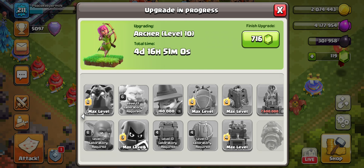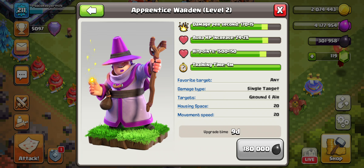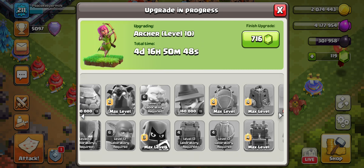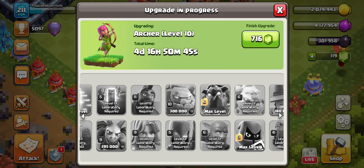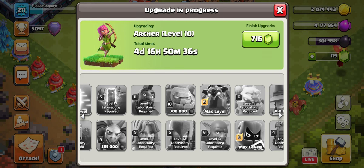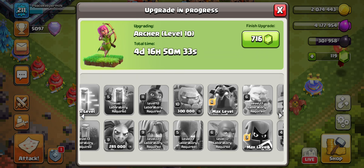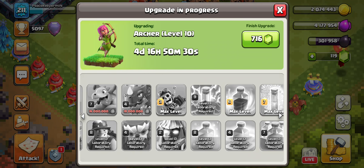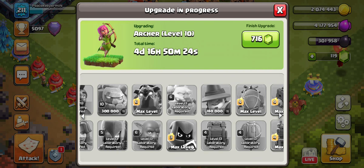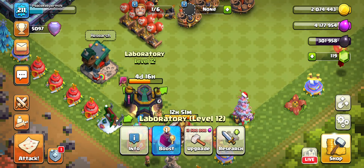We only have a couple of dark elixir troops left to upgrade. I believe the Apprentice Warden only has one level at Town Hall 14 and maxes out at Town Hall 15 — I'd have to check. I still use them for some reason. So why would we use the Hammer of Fighting in the lab? Just to finish off dark elixir troops, because there's a lot. 20,000 dark elixir — I'll knock that out with my Hammer. I'm just going to knock out some dark elixir troops, and because I'm already at maximum heroes, I'll dump dark elixir in the laboratory.